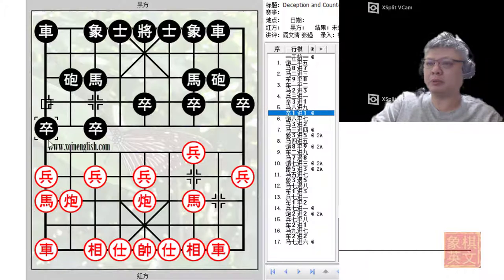Usually black would continue with p1+1 to push both pawns, preventing the development of the red left horse. Another use of making this move would be to allow black to play r1+3 to patrol the pawn rank, protect the central pawn, and thus allow black to play h7+8, because once red plays c=7 black counters with h7+8 to hinder the development of the left chariot.